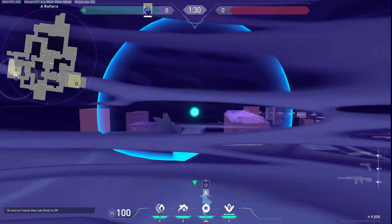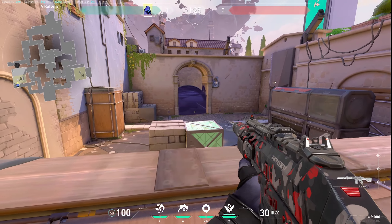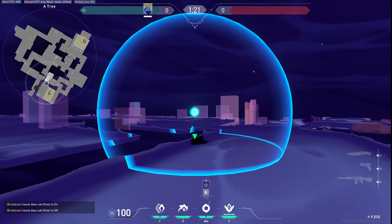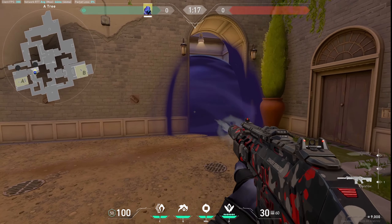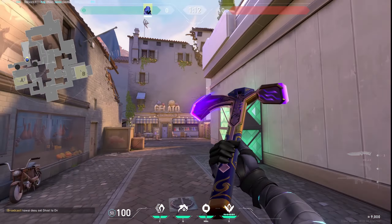The default smokes for A site defending side look something like this. For each side, the default smoke will look something like this. In this way you can hold these chokeholds.